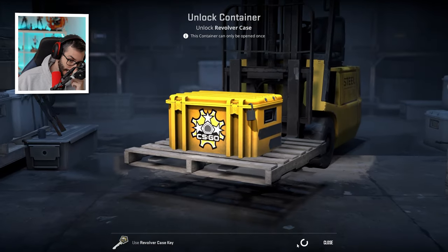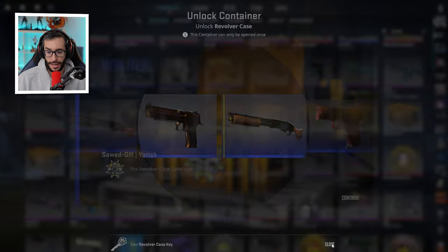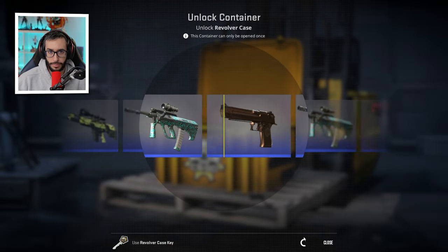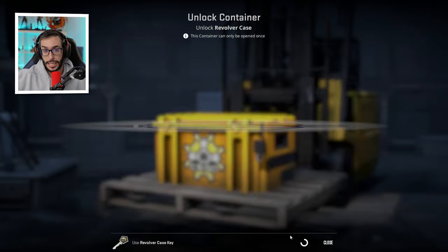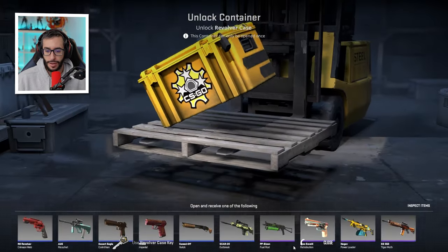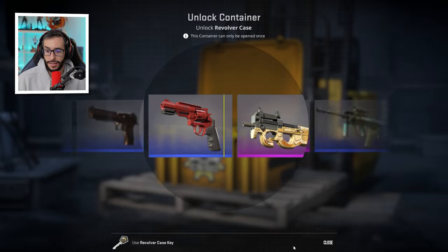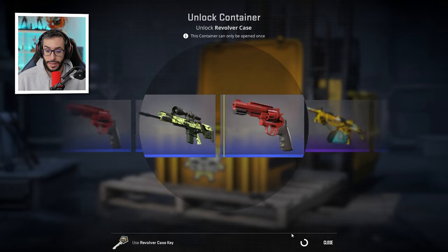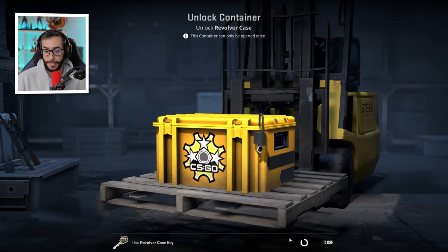There are things you can confidently say will go up — like the Weapon Case and Bravo Case. Everyone knows they'll rise, especially with people like Train Week opening 700 Bravo cases. Imagine how few are left worldwide. Because they're so finite, they'll clearly go up. But the problem is they're already expensive — the real trick is finding the cheap ones that give you a return worth talking about. Going from 6 cents to 2 euros — that's absolutely insane.